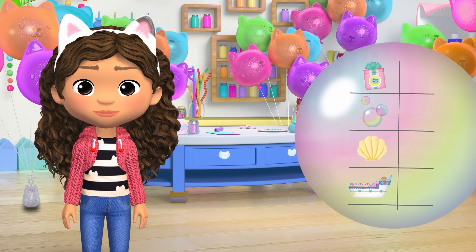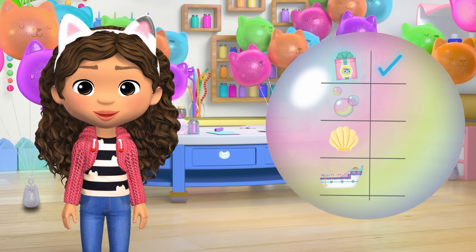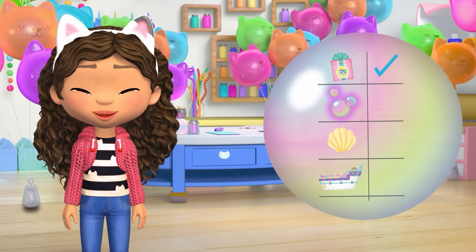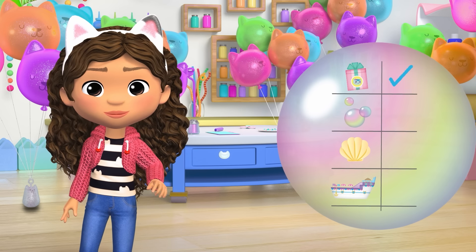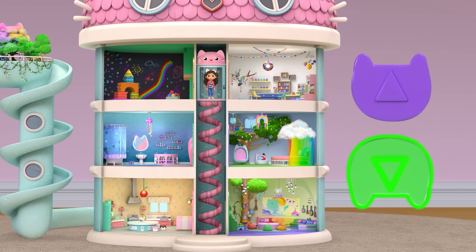Let's look at our directions! Now that we have our present, we need to go back to the bathroom and find Mercat's travel bubbles! To the Cat-a-Vator! We're here at the craft room, and we need to get to the bathroom. Will Cat-a-Vator go up, or will Cat-a-Vator go down to get there? Is the bathroom up or down? That's right — down! Here we go!